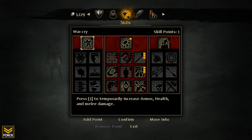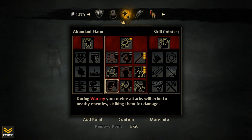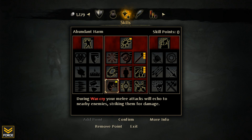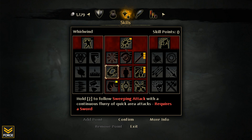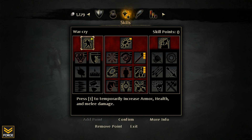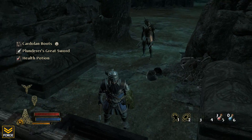I also have one skill point left. How about we use that? Let's take a look. During War Cry, your melee attacks will echo to nearby enemies, striking them for damage — that's awesome. I obviously would need to pick up War Cry first. Remove point. War Cry. Confirm. Yes. All right, so there's War Cry.